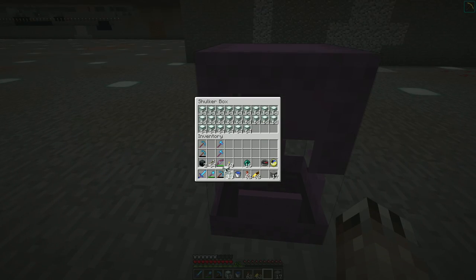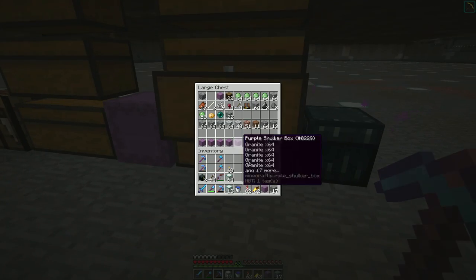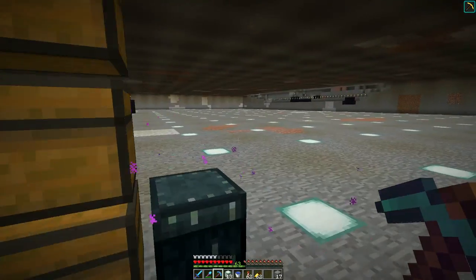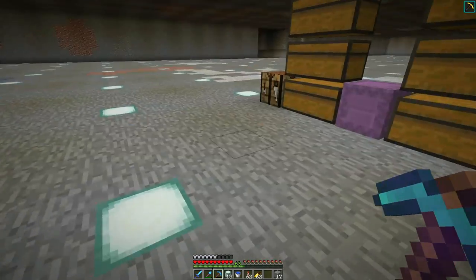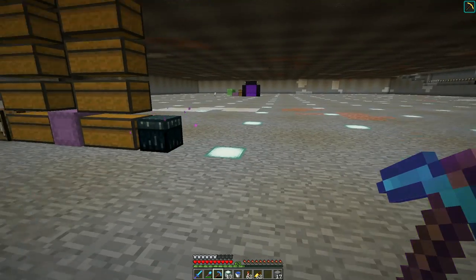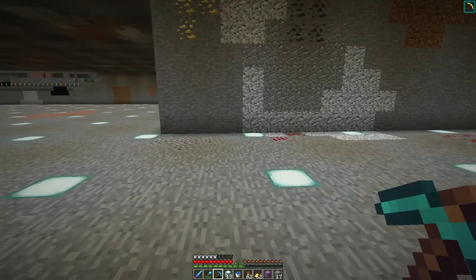I pulled this down for a reason — I wanted some more sea lanterns. So that was kind of cool, which means you could make something like using carpet in the floor. You wouldn't necessarily want to use shulker boxes for that, but shulker boxes have kind of a weird texture on the bottom, right?